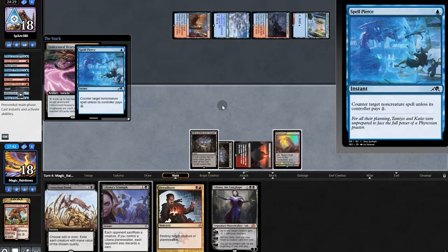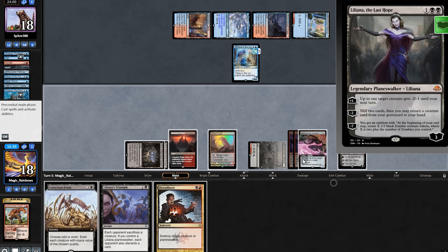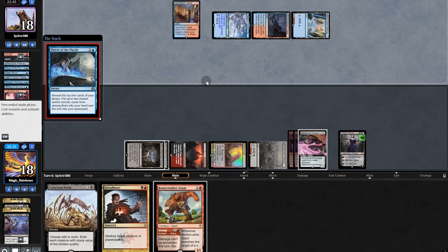Opponent tries Spell Pierce but we pay it. We keep Hearse at the ready. They play Awoken Horror and Strategic Planning, throwing a second Phoenix in the graveyard — but bye bye, imperfect. Lily comes down: mill, get back Bonecrusher. Now Lily's Triumph — three cards in opponent's hand. Opponent digs desperately, finds Phoenix, but Hearse exiles it.